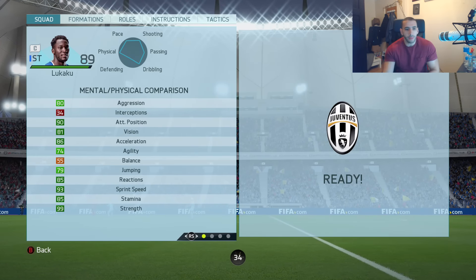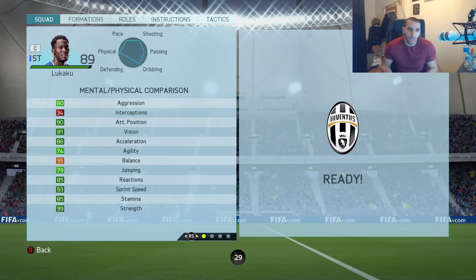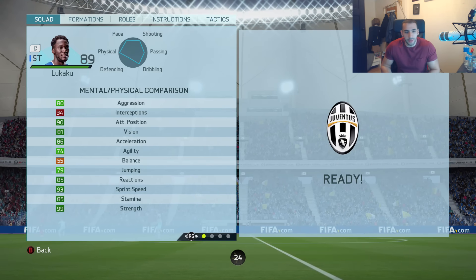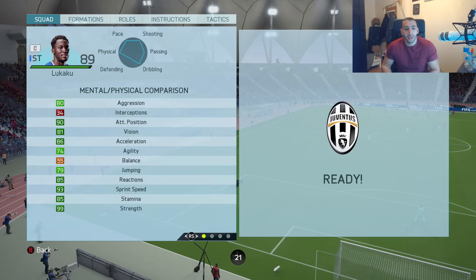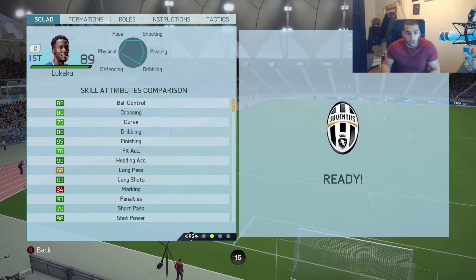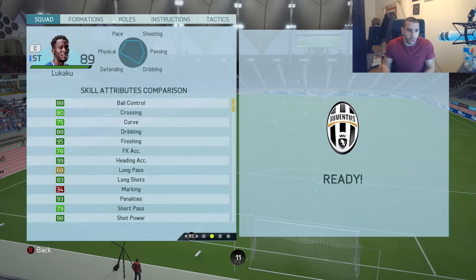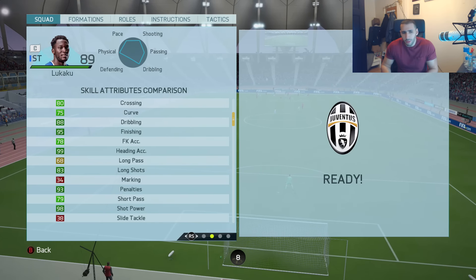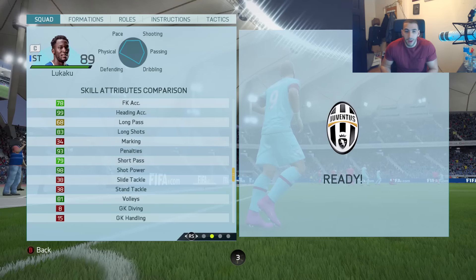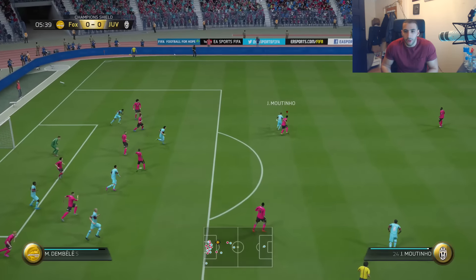Let's check his in-game stats: 86 acceleration, 74 agility — he does feel a lot more agile than that. His Man of the Match card has 93 sprint speed, which is extremely high for someone that height. 99 strength — we already knew that, that is insane. 88 dribbling, 95 finishing, 93 penalties, 99 heading accuracy — maybe we should try crossing it to him a lot. 98 shot power, 83 long shots — though he seems a lot better at scoring those long shots than that stat suggests.